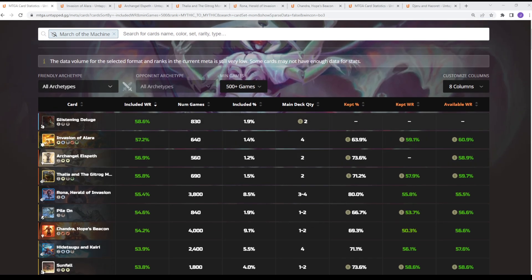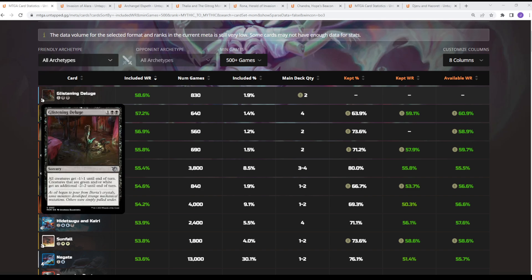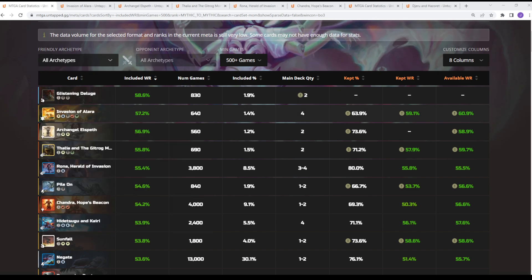So the top performing card — Glistening Deluge had the highest included win rate, however it's often going to be a sideboard option. It hates on green and white creatures. Green decks aren't really prevalent, and it's more of a card you'd bring in from the sideboard to hedge against soldiers, white weenie, or mono-white midrange style decks — the wedding announcement decks and stuff like that. The actual top performing mainboard card is Invasion of Alara.